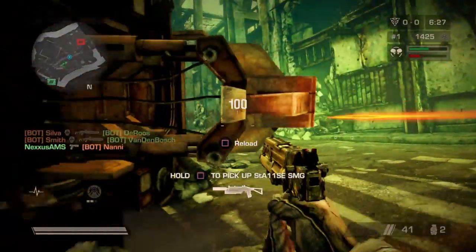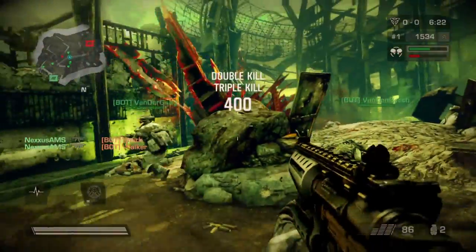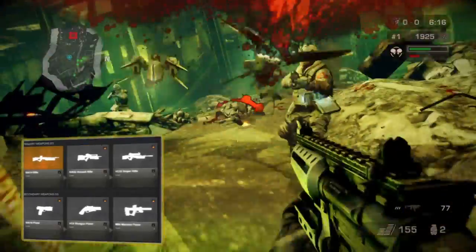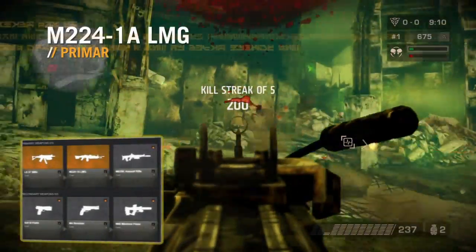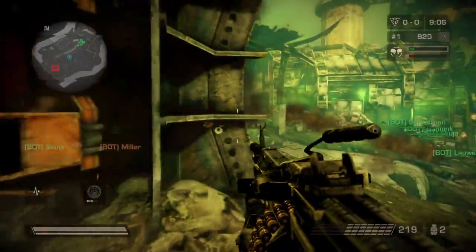The weapons available to the Medic are designed to give him options for short, medium and long range encounters. He starts out with the LS-57 SMG, perfect for close range combat thanks to its low recoil and high fire rate. Next up for the Medic is the M22-41A, an excellent support weapon capable of inflicting damage on enemies at larger distances.